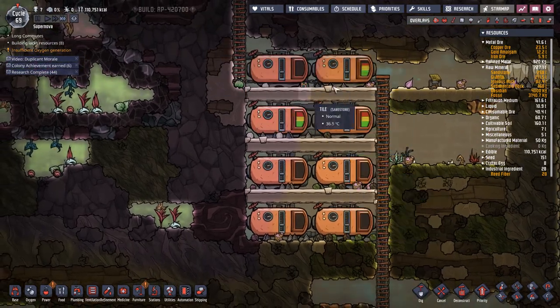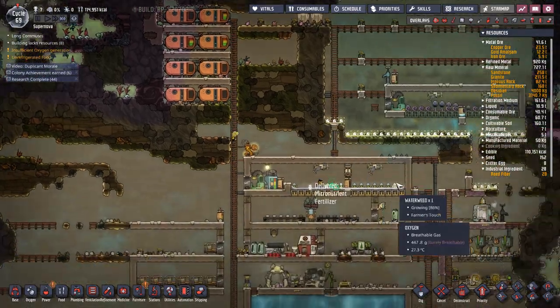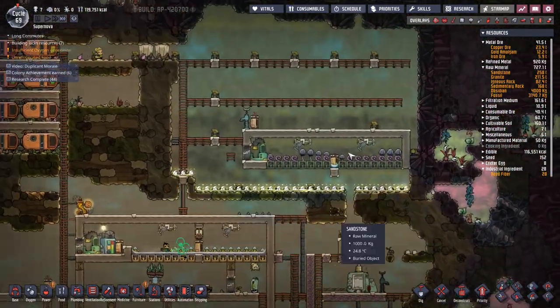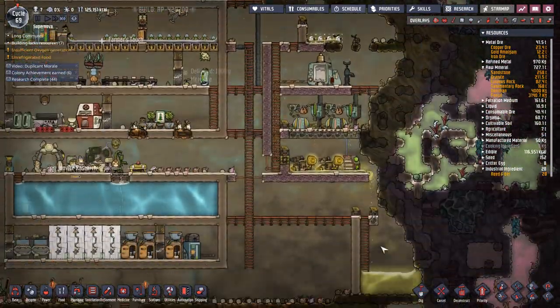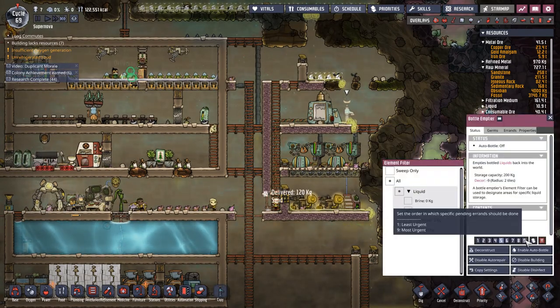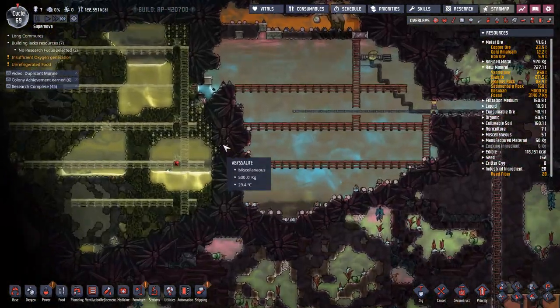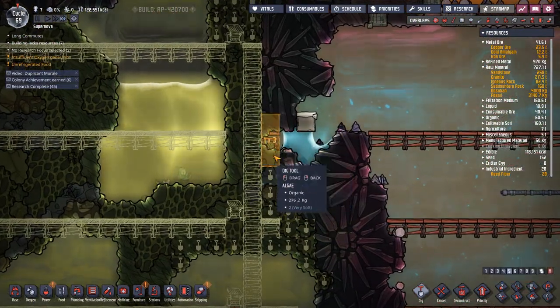We actually threw in an extra project here — put in some natural gas tanks because we're running a little bit low. We managed to get this done, put in our automation, built our big tank, put in a polluted water dump here to get rid of the top, ripped this out, and now we're heading up into this biome.